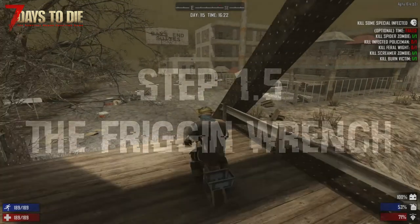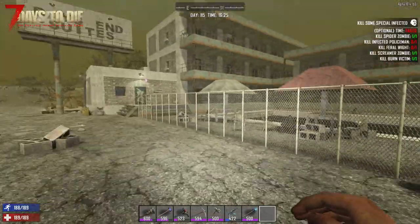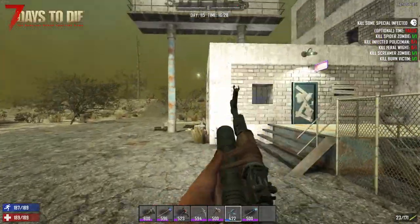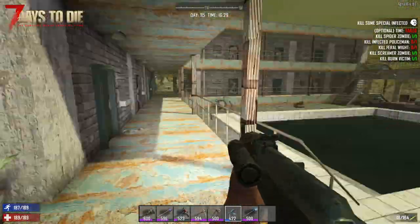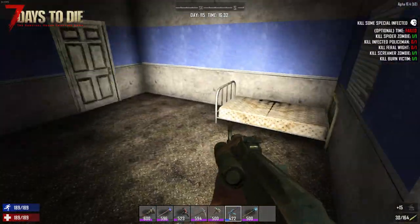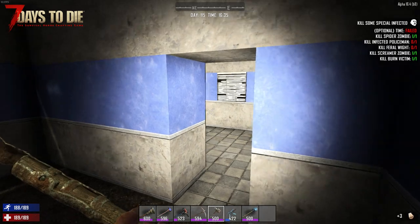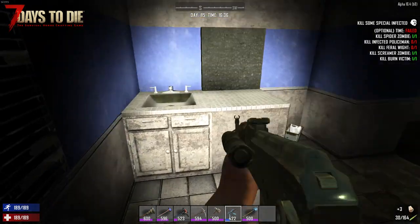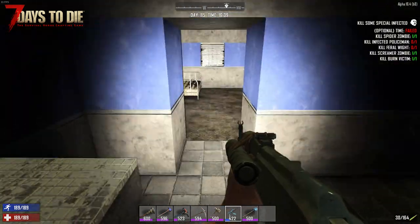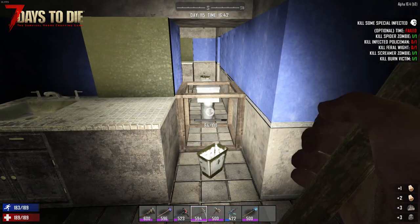Approaching the Days Inn Suites now - this is the place I like to go because there are a couple of stories of apartments, each room has a bathroom, and each bathroom is right next to the prior one. I go through room to room checking each bathroom with minimal exposure to enemies sneaking up on you. You pop through the first door into the bathroom - a typical bathroom with a sink and toilet. You can find a lot of materials in all these bathrooms, but today I'm just focused on the wrench.